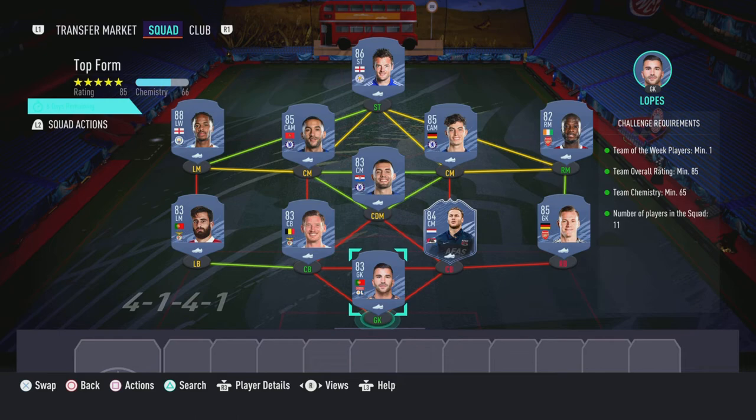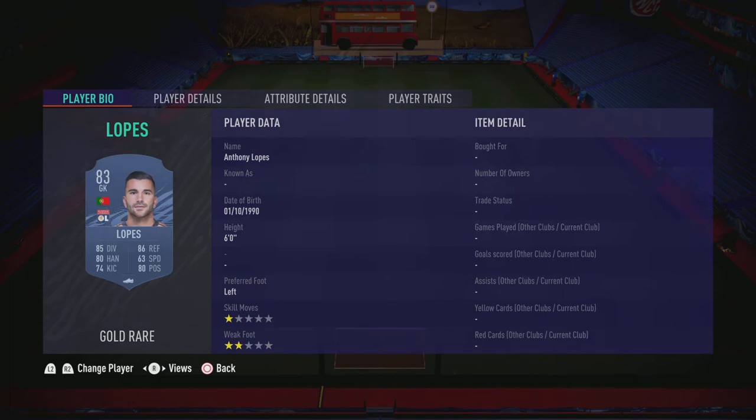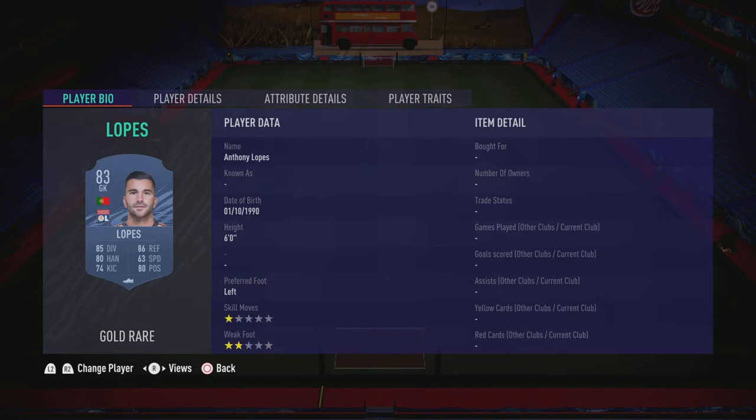Now moving on to the final section, which is going to be the Top Form section — like I said, this is going to cost 123,000 coins to complete, no loyalty is required, and here are the players I used. And that is the SBC completed.